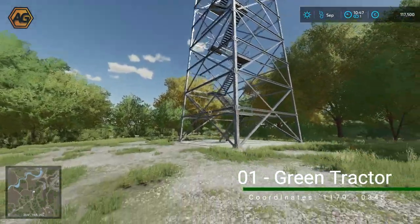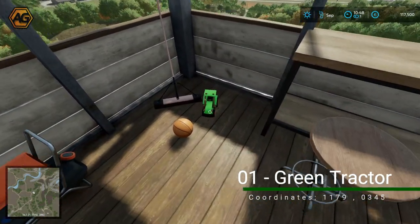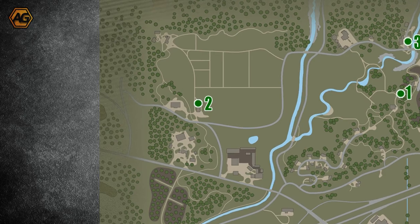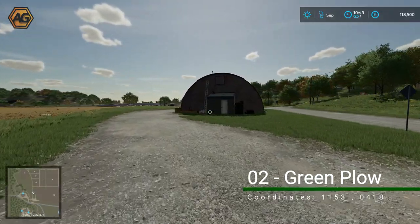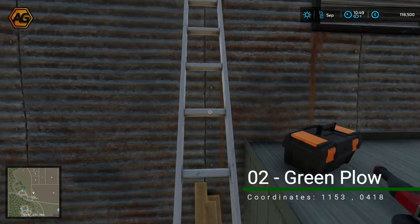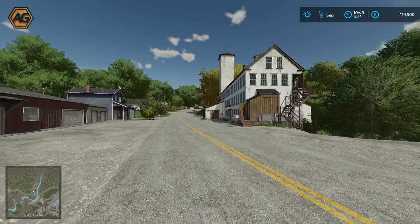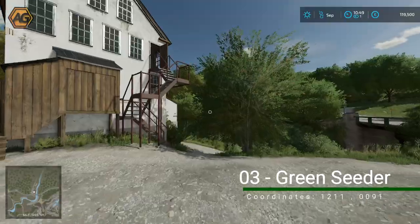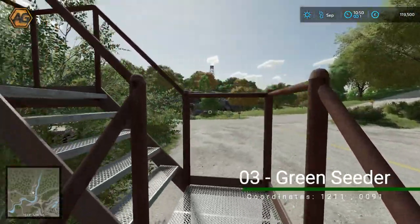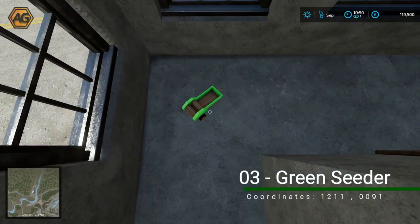Our first green collectible — the tractor — brings us back to the corn maze, but we're not heading into the maze. We're going to the top of the watchtower. Up the last flight into the watchtower, along with everything else, we find our green tractor sitting in the corner. Our second green item is the plough, down here next to field 10, up on the roof of a little lean-to on the back of the shed. Take the ladder up — you can question the workman who left their grinder and toolbox up there. There's also a road to nowhere out of town; the stairs do lead somewhere and will take us to our next green collectible — the cedar trailer around the corner.